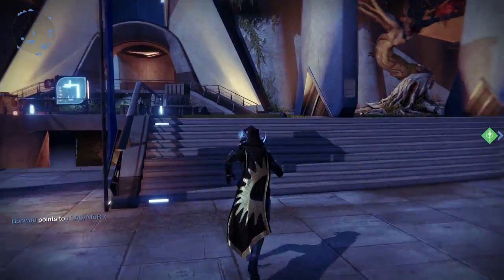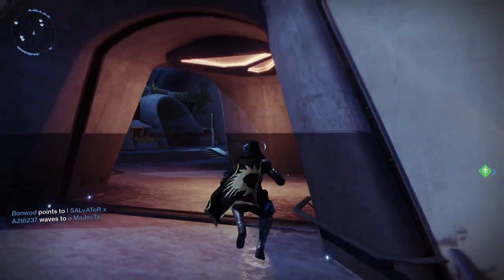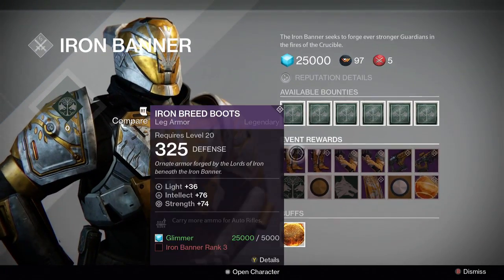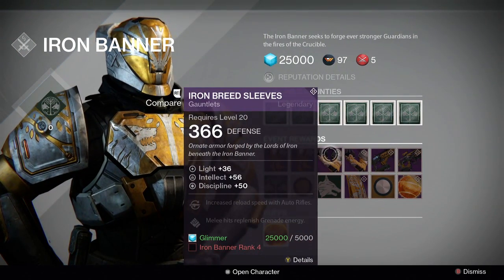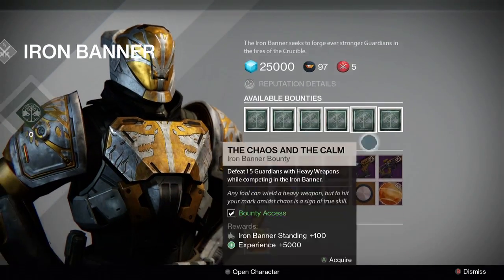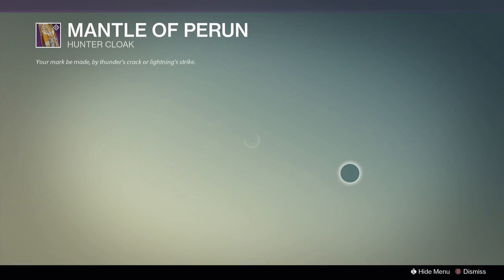Also this week sees the return of Iron Banner. As usual you can find Lord Saladin on the tower to collect your Iron Banner specific bounties, and when you are leveled up enough you can buy some of the brand new Iron Banner gear which became available with the House of Wolves DLC. We will have a link in the description which shows you all of the new Iron Banner gear for each individual class, and we really do suggest trying Iron Banner this week as you can buy Etheric Light for obtaining level 3 and level 5 in the playlist. Please note you can only buy 2 Etheric Light per character, but it does mean you can get 6 extra Etheric Light if you play enough Iron Banner, which is pretty cool.